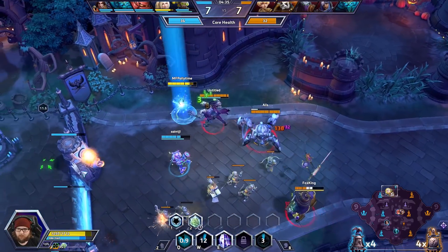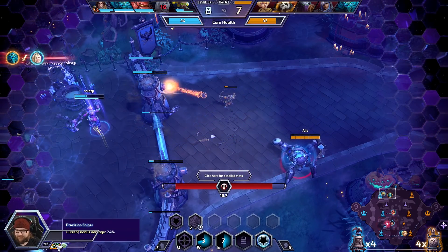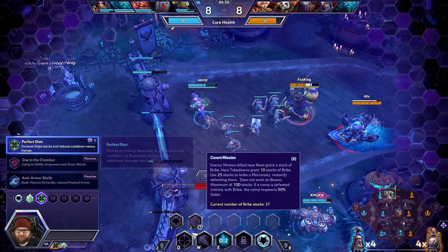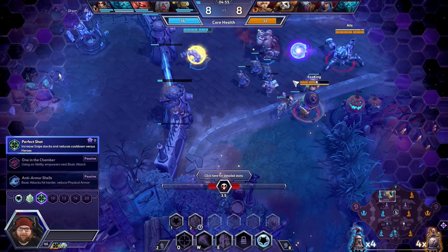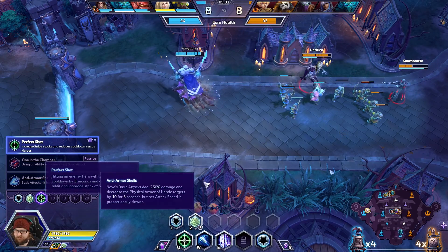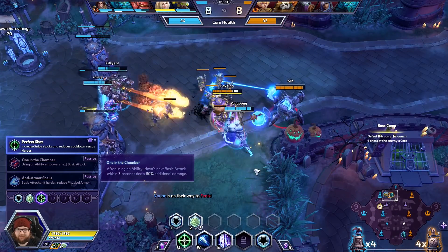I didn't see Zeratul - oh, Lucio! Where's the knockback when I need it? You get two stacks per hit - hitting an enemy hero reduces the cooldown by three seconds. Snipe only has a six-second cooldown anyway, so you're reducing the cooldown of Snipe by half, and then you're able to just spam these things out like crazy. That's pretty cool, honestly. Would one in the chamber still be better because we could deal more damage with our auto attacks? One in the chamber might still be better.